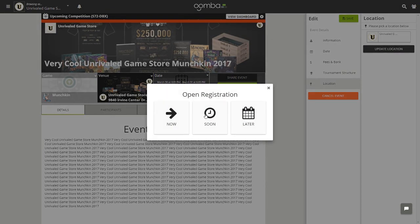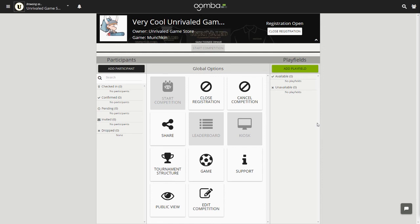When your page goes live, a pop-up window will come up asking how you would like to set the registration: people may register up to now, soon, or later. Let's go ahead and click Now. No matter the selection, you will be left on the tournament dashboard where you'll find our tournament management functionality. We'll be covering this screen in our fourth video. And there you have it — you have just created the event for the Unrivaled series. Hit Share and let the world know.